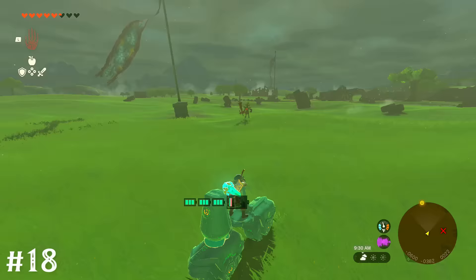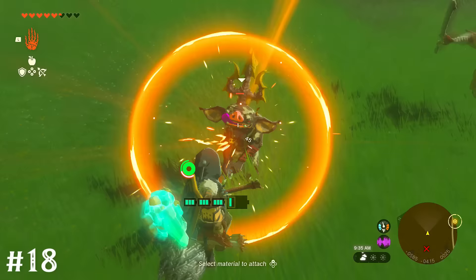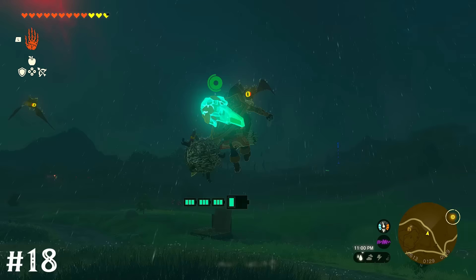Most vehicles you make with a steering stick can be launched off of by jumping forward. This can set you up for some slow-mo bow action, just like jumping off a horse.